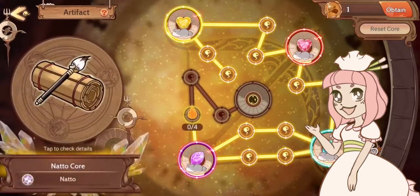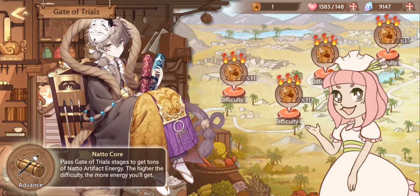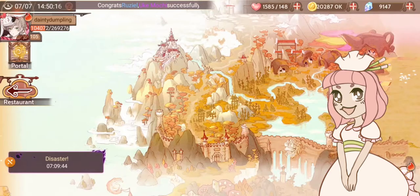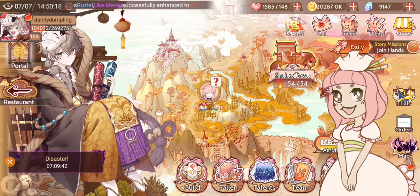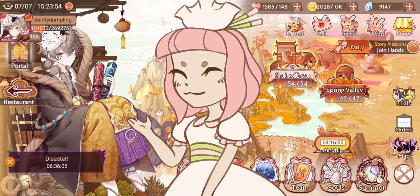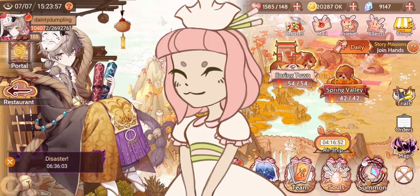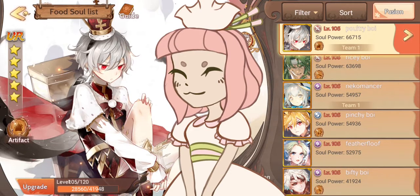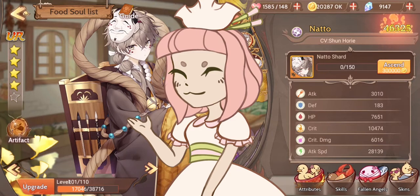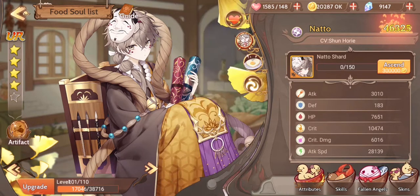I definitely want to try Natto in world boss now. I think my next video will be testing him there and seeing if he improves my team. So that sums up my Gate of Trials guide — I hope it was helpful. Please let me know if there's something in particular you'd like me to talk about. Thank you so much for watching, and I'll see you next time. Goodbye!